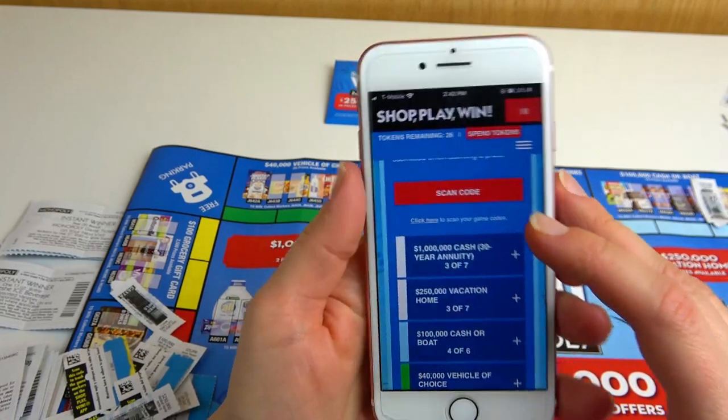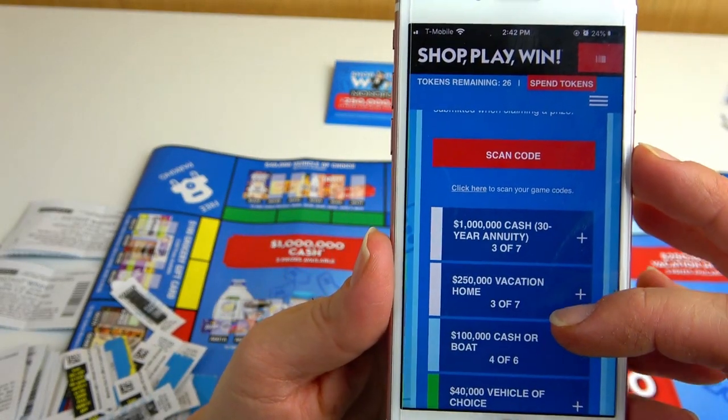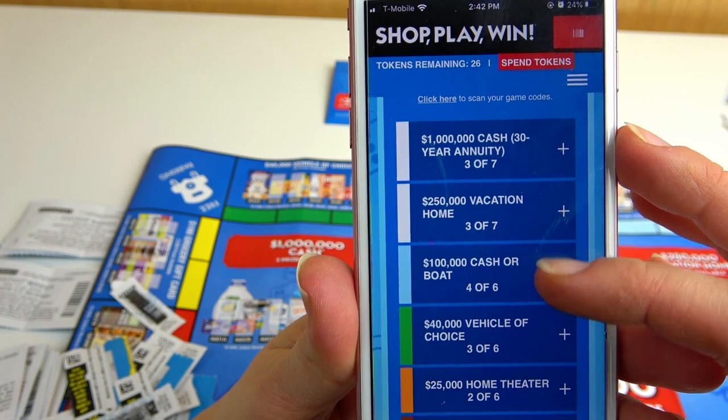I'm done scanning my codes. Down below you can see how many tickets you have and how many more you need. For the cash option, I need two more tickets.